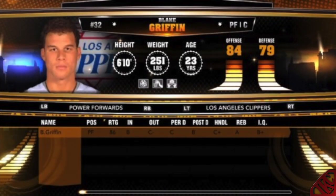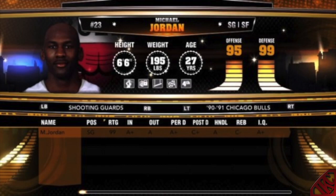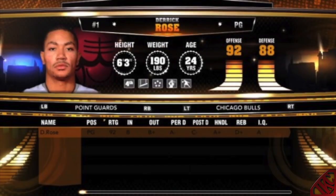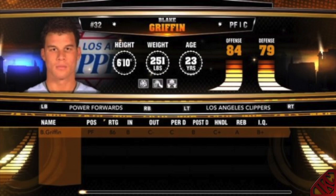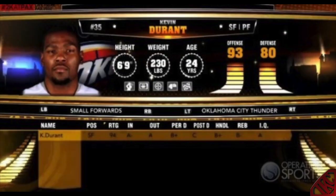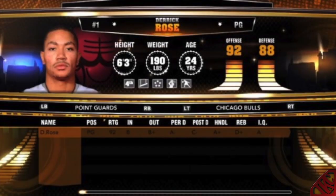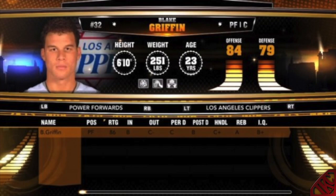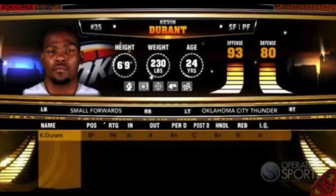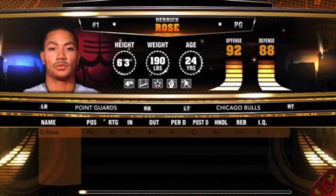Go to 2ksports.tumblr.com to check out the full listing of all the signature skills. I've given you guys 10 signature skills: five for my athletic point guard and five for my scoring small forward in NBA 2K13. For more info, follow me on Twitter — I'm always giving out and retweeting info on upcoming games. This is KC signing out, thanks for rocking with me. Peace.